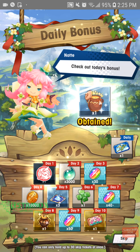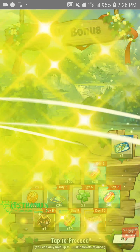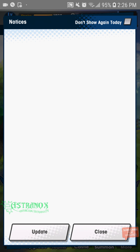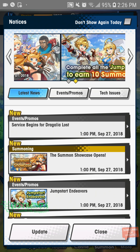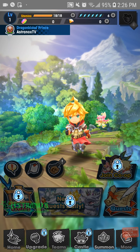Daily bonus — what could this be? Have a skip ticket too, sure. Launch celebration special bonus — Wormite. Seven days of Wormite. Pretty sure you summon with these things. This is like the currency to summon — the free-to-play one. There's a separate currency for when you spend money. Don't show this again today — what do you mean, update? I mean, I just got the game, there's no need for any update.